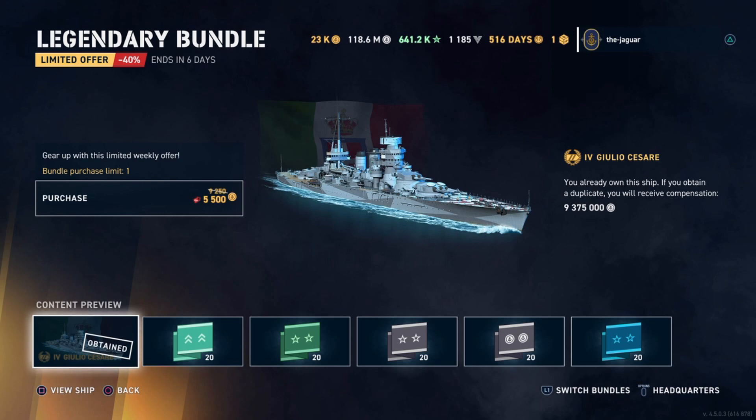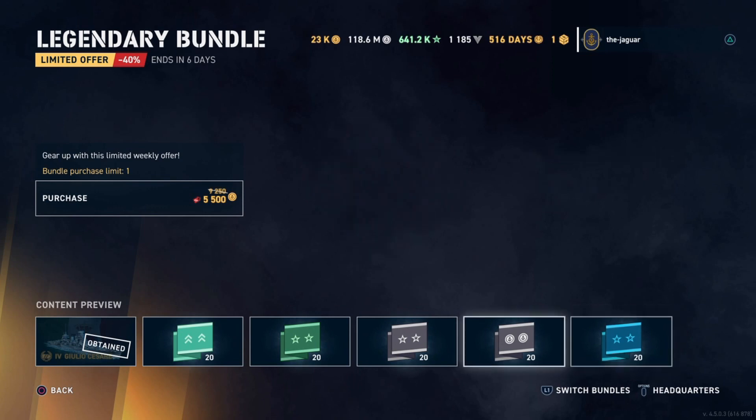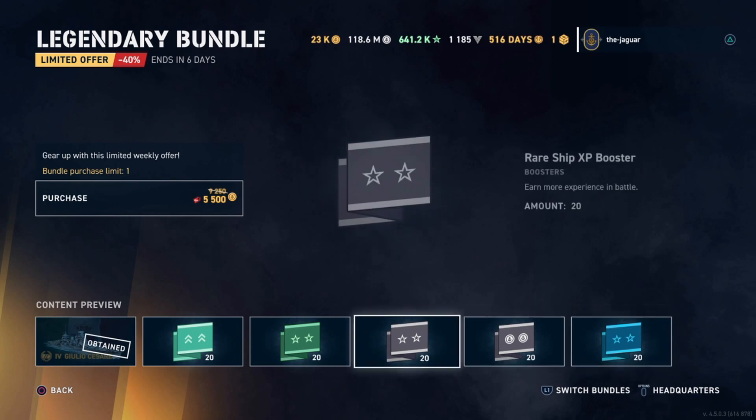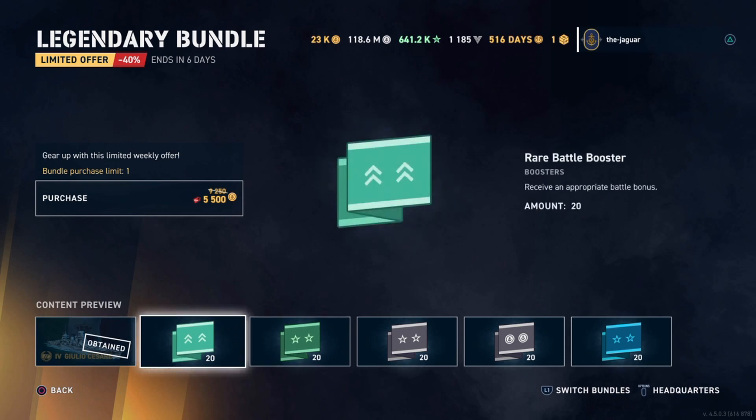This is actually an awesome ship, and you can't go wrong by picking this ship up if you're at all into the Italian battleships. You also get rare battle boosters across the board here with the commander XP booster, credit booster, ship XP, global XP, and battle boosters.